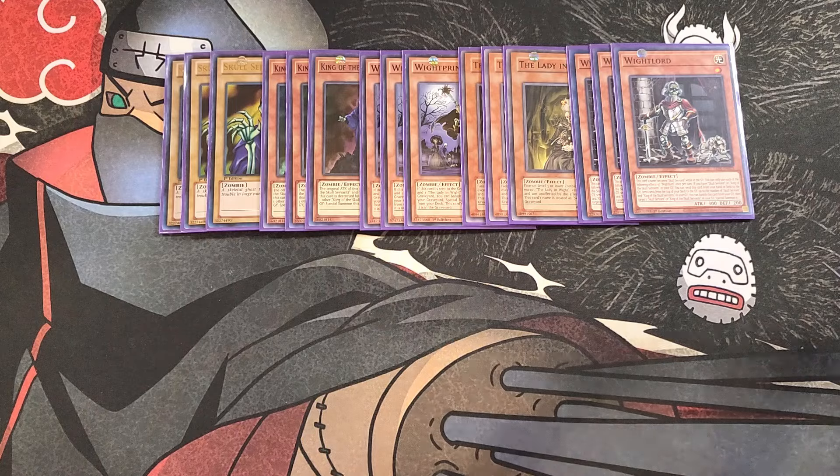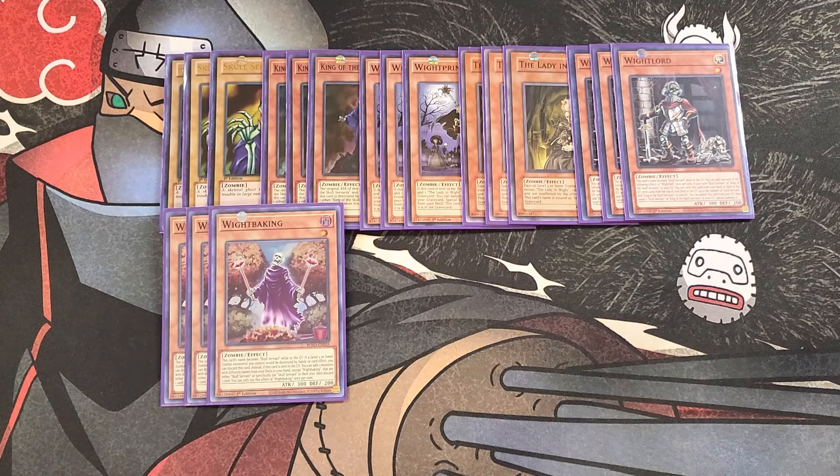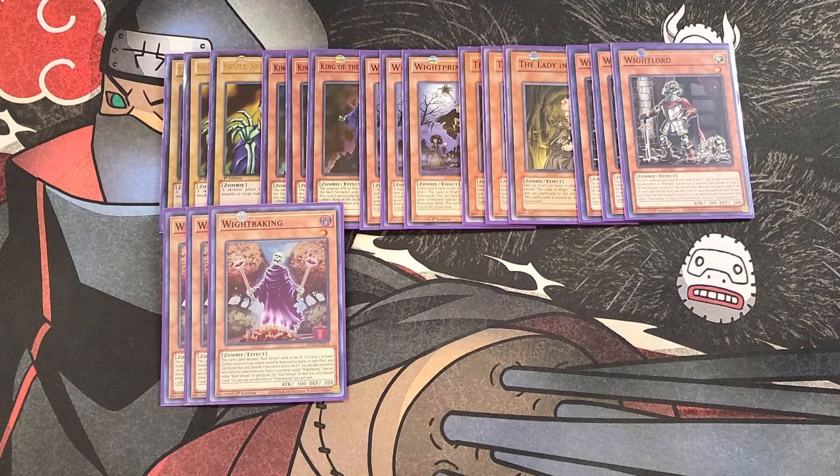We then play three copies of White Baking (Wight Baking). White Baking is really good as a three-of as well — its name becomes Skull Servant while in the graveyard. If you have a level three or lower Zombie monster you control that would be destroyed by battle or card effect, you can discard this card instead, which helps protect your copy of King of the Skull Servant. And if this card is sent to the graveyard, you can add two monsters with different names from your deck to your hand — either Skull Servant or monsters that list Skull Servant in their text — then discard a card. This lets you grab King of the Skull Servant and White Prince, then send White Prince to the graveyard to fill it up, which is really nice. It's a powerful three-of to help you fill up the graveyard with Skull Servants so you can OTK.